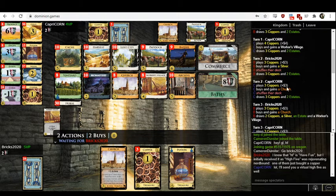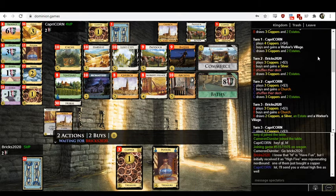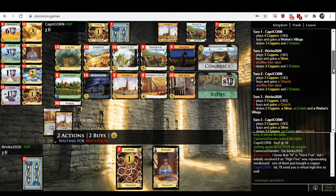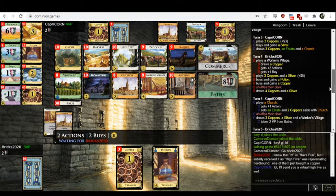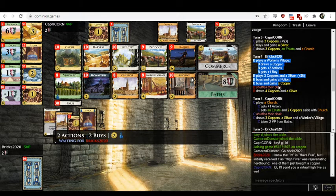Capricorn at least picks up a Church with the Worker's Village. Church and Silver are both fine cards. Bricks eventually gets a Church. I think I've arrived at the portion of the game that Nerdbound is referring to. Turn four, Bricks buys a Potion and a Copper.